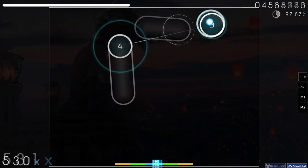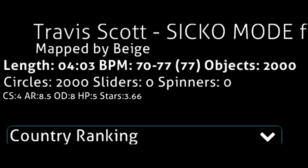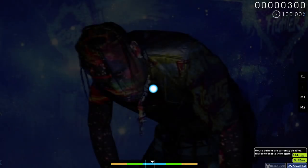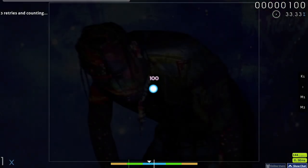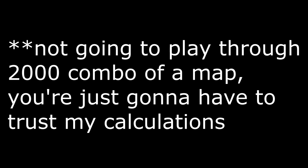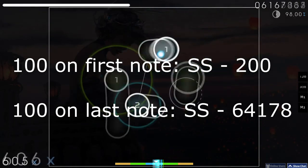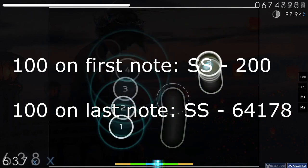So now that we understand the problem with Score V1, let's take a look at some examples of it failing in practice. Using the score formula, we can see some pretty interesting results. Let's assume we're testing a 2,000 combo map that is CS4, has an HP drain of 5, and an OD of 8, using no mods, so the mod multiplier will be 1. Getting a 300 on the first circle of the map will grant a score of 300, and getting a 100 on the first circle will grant a score of 100. However, getting a 300 on the last circle — 2,000 combo into the map — will grant a score of 96,252, and getting a 100 on the last circle will grant a score of 32,084. The exact same accuracy in both runs, but one has over 60,000 more score, just because the 100 was achieved much later.